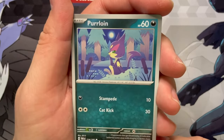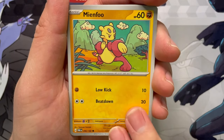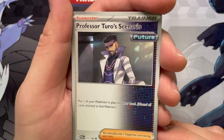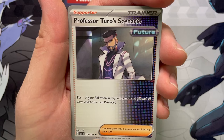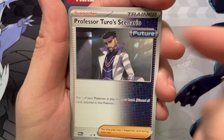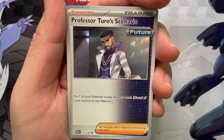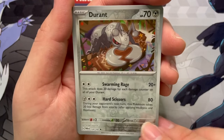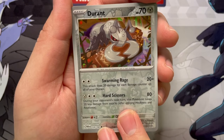So far, we got one EX and then one illustration card. We got a Purloin, Mianfu — some Gen 5 Pokemon. Ferroseed — it's all Gen 5s. Gible, back to four. Orthworm. Professor Turo's Scenario: put one of your Pokemon in play into your hand and discard all cards from that Pokemon. So it's like the Scoop Up, but now it's a supporter. Mianxiao — that'll go with the Mianfu. Reverse Durant — I really like Durant cards. Whisper for the second reverse.